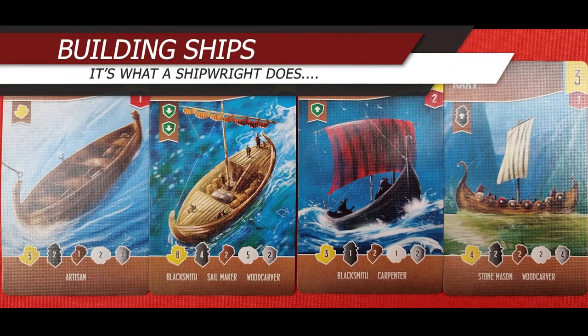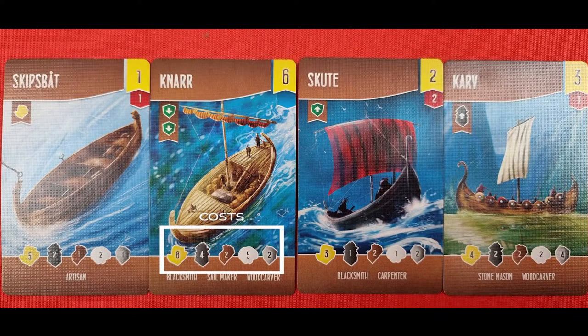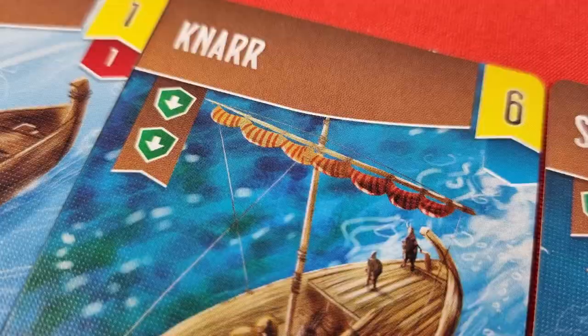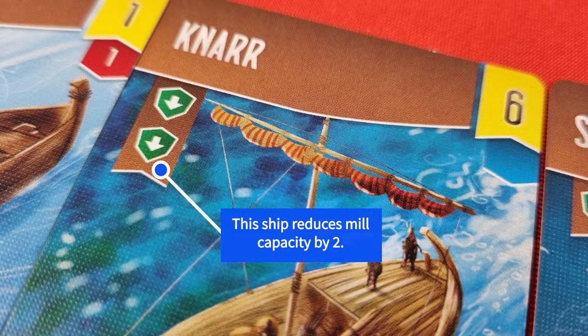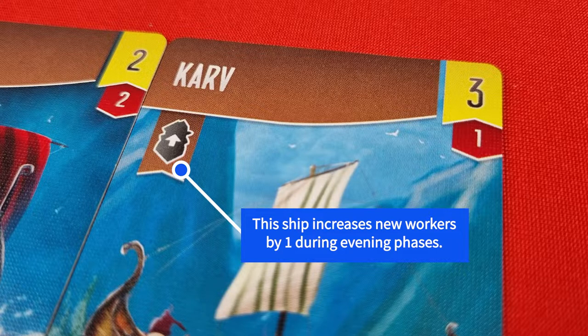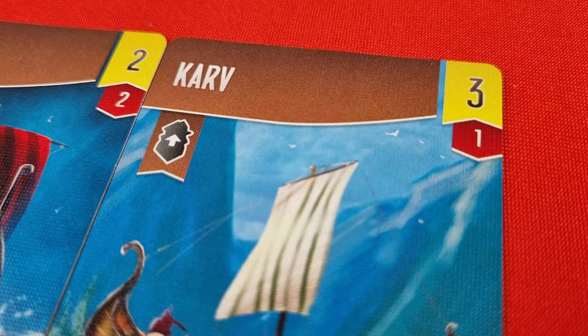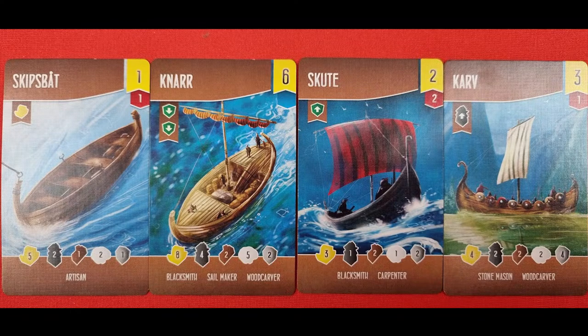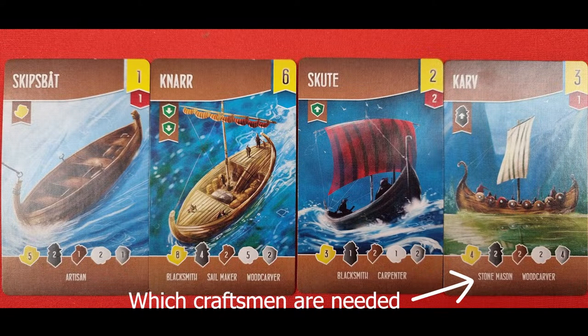Building ships is the main goal of Shipwrights. On the ship card you will see the costs involved to complete it, the number of victory points for completing it, a tab indicating whether the ship is militant or non-militant, and effects completing the ship will have. The green symbols show an increase or decrease in mill capacity, the black symbol shows an increase or decrease in workers received in the night phase, and the gold symbol increases the amount of gold you receive by one during the night phase. At the bottom you will also see the craftsmen required.